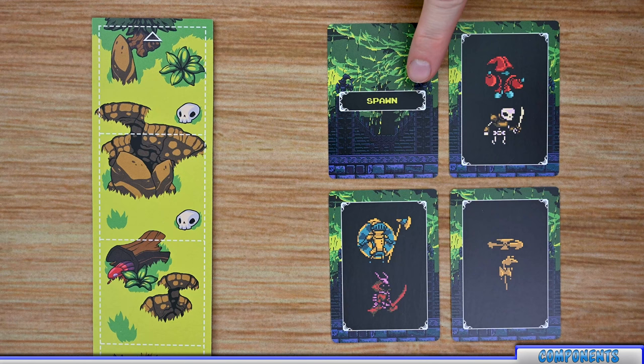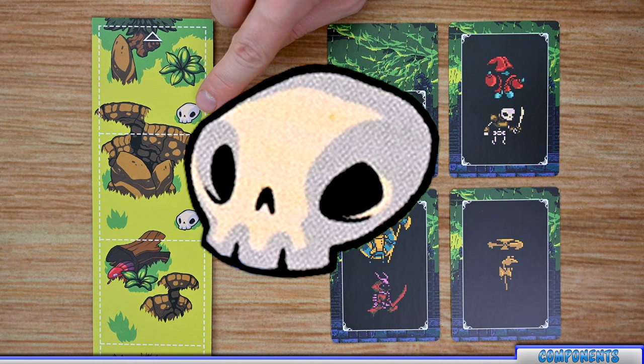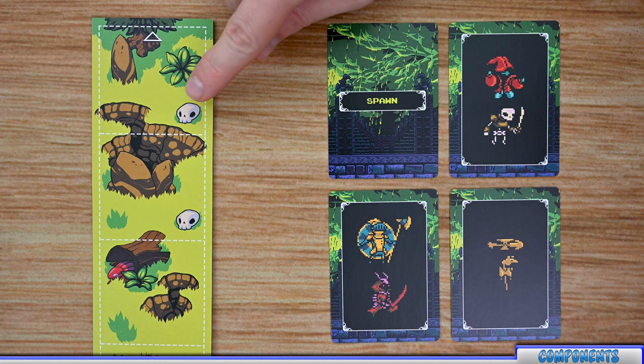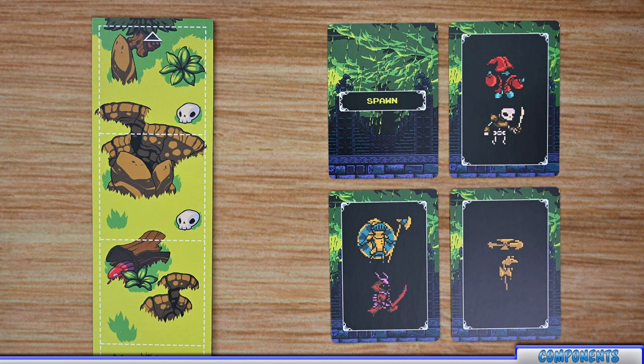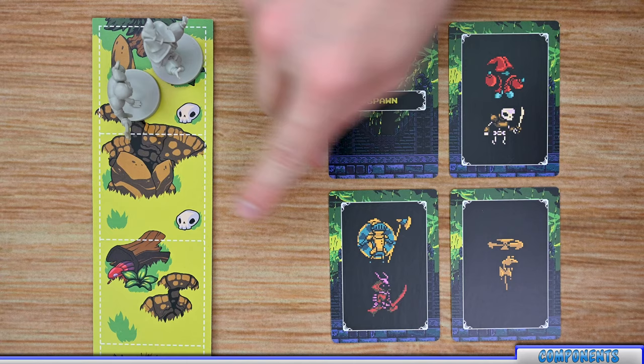The second type of cards are spawn cards. Each time you reveal a new tile that shows the spawn symbol or the bone clank skull in the bottom corner, you draw and resolve a spawn card. You always start at the top of each tile and work your way down each space, revealing a new spawn card. For example, flipping over a card might add a bone clank and a wisdom to that space, and then the next space might add a propeller rat.